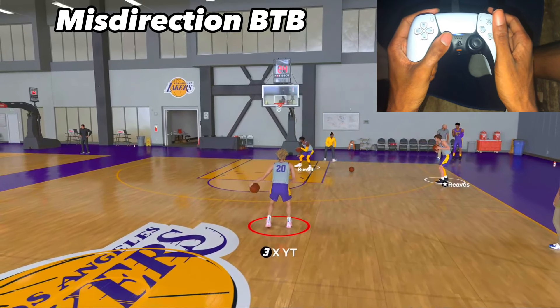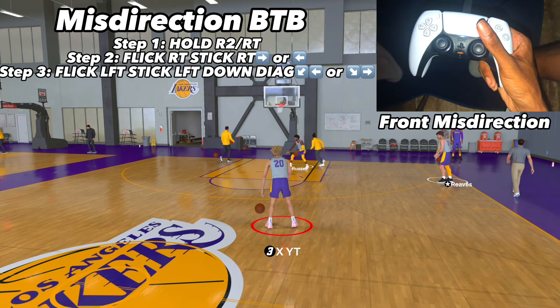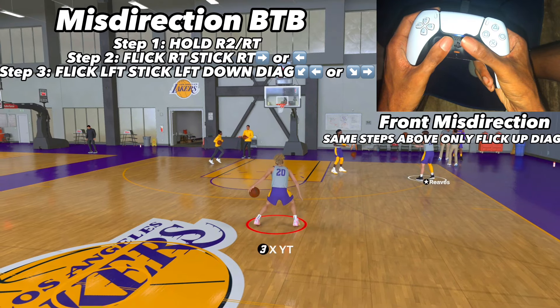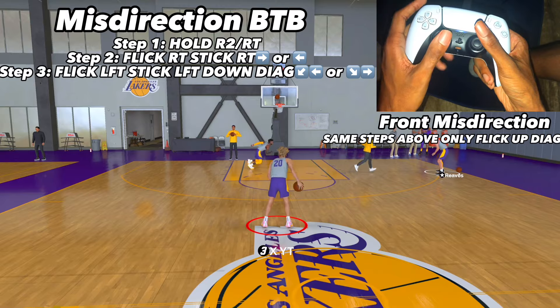The real misdirection is still the same as last year. Hold R2, flick your right stick to the right, and left stick to the left. If you want the behind-the-back misdirection, flick your left stick down diagonal.